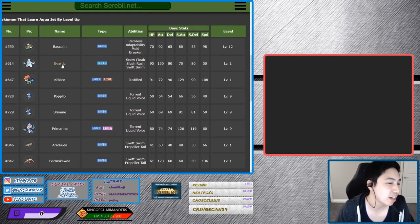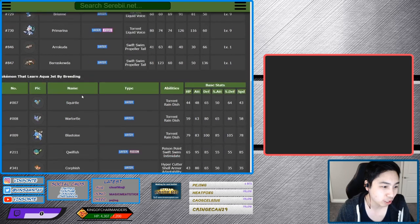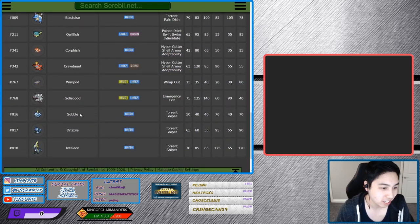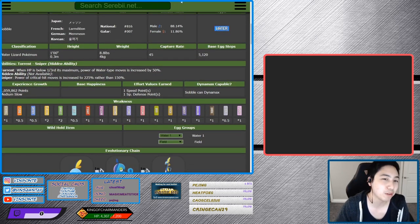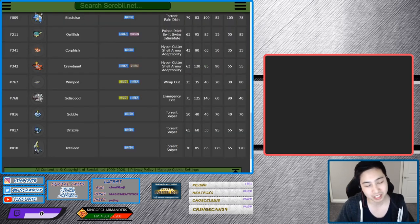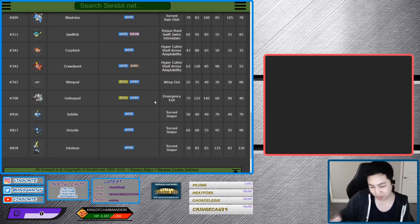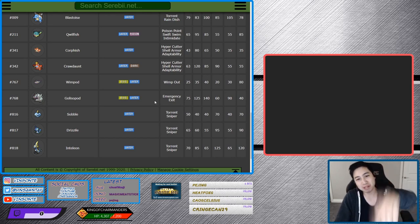The only one that does that right now is Beartick. Beartick is in the egg group of Field, and the only one that matches this is Sobble. Sobble is in Field and Water 1, and that matches Crawdon. So what we're going to have to do is get a Beartick, have it learn Aqua Jet, then breed that with a Sobble so Sobble learns Aqua Jet. Then breed that Sobble with a Crawdon or Corphish — and also with a Hidden Ability, Adaptability.